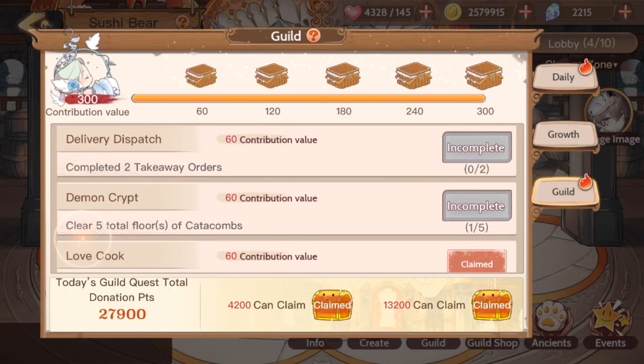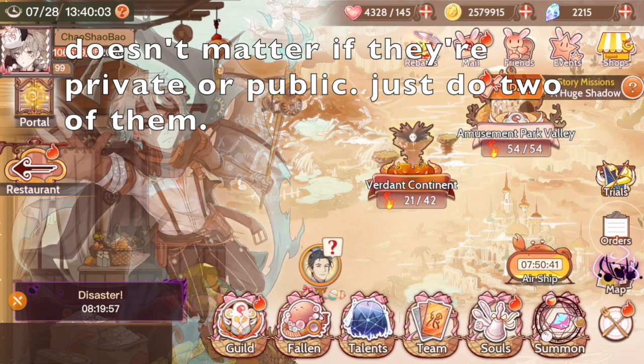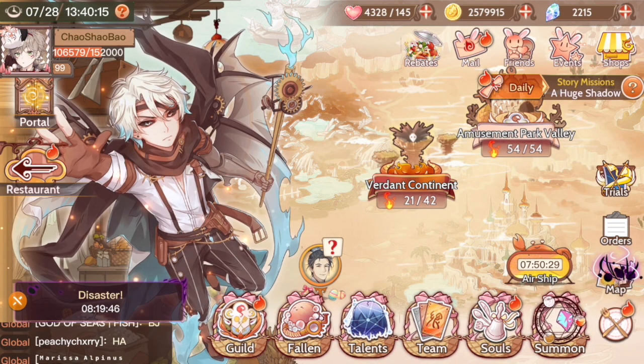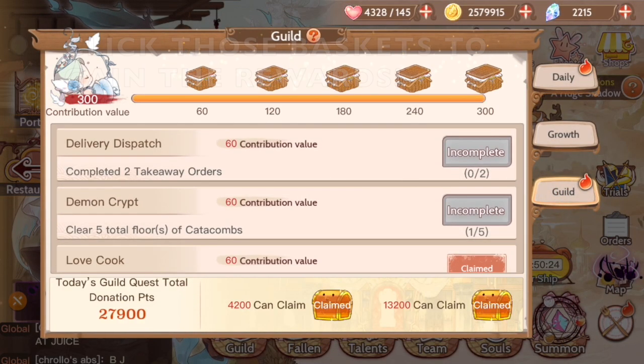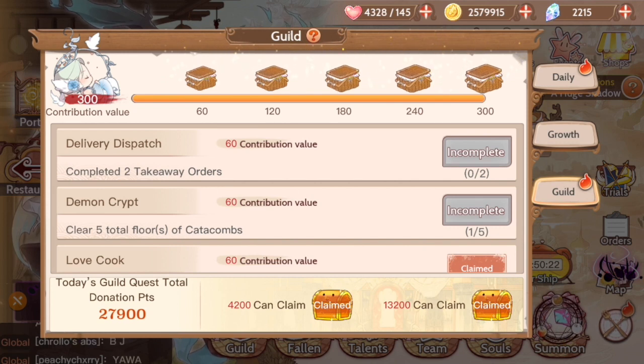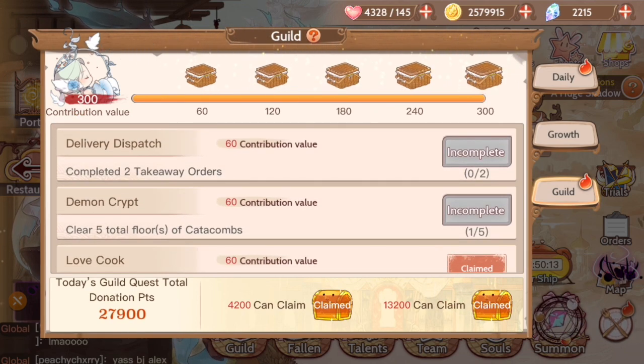The last ones are complete five total floors of catacombs — we already showed you one, I'll do five later — and then complete two takeaway orders, so those don't have to be public orders. So that's how you do your daily and your guild missions. I'll show raw footage of me going through all of them on my alt, so if you really need a more explicit guide on how to do them, I'll have that up for you guys. Okay, thank you guys so much for watching — chau chau!